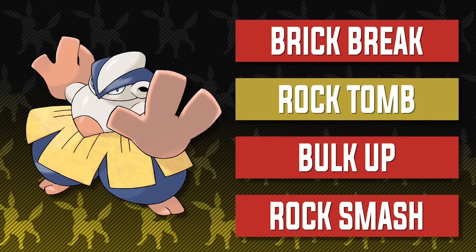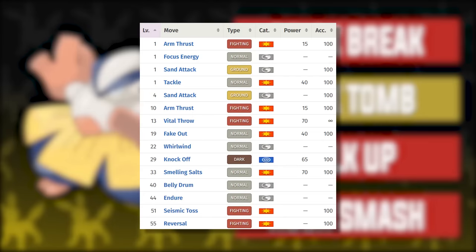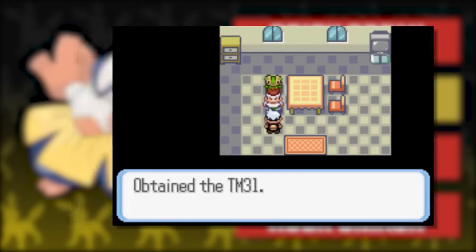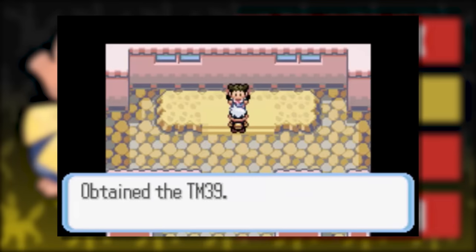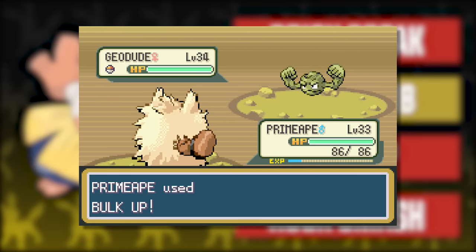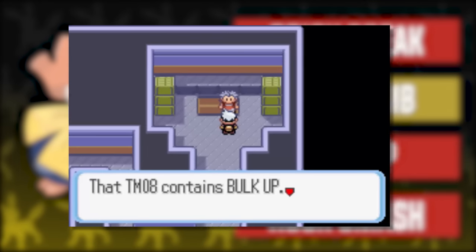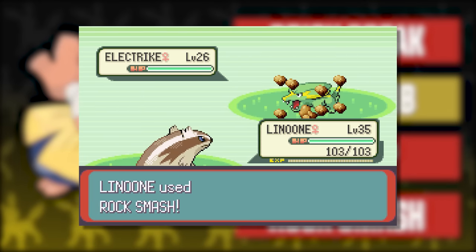For Hariyama's moveset, we have something very similar to the last best team. We have Vital Throw or Brick Break, Rock Tomb, Bulk Up, and an HM move of your choice — Strength or Rock Smash for usefulness. Vital Throw is learned via level-up and has 70 base power and never misses. Brick Break has 75 power, but the choice is up to you. Rock Tomb is here for coverage and can be obtained from Roxanne. Bulk Up is here for setup — having it against Norman actually comes in handy. I would recommend Rock Smash for the HM slot, since it has a chance to drop the opponent's Defense.